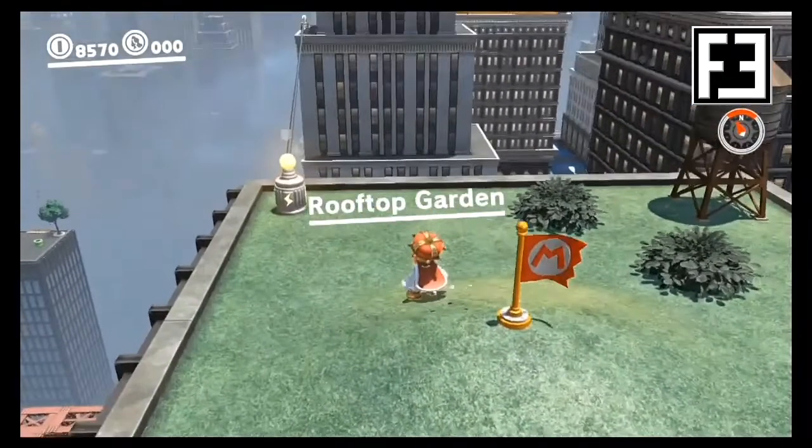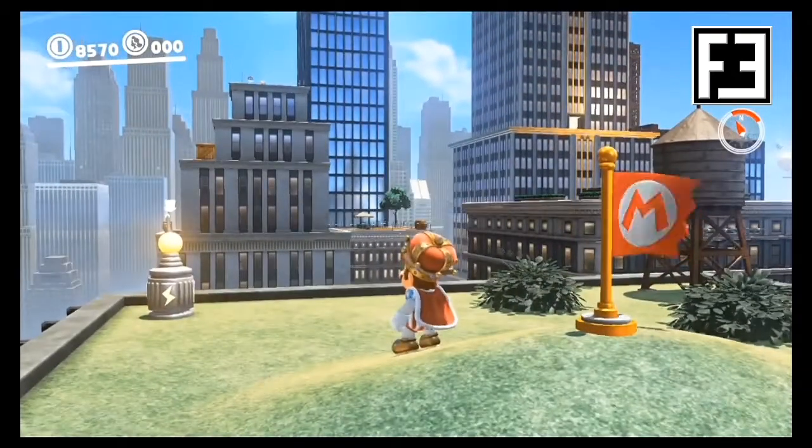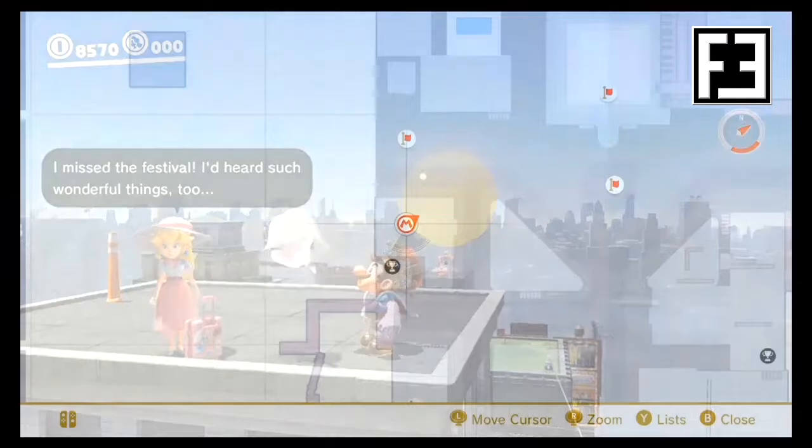Next, in the Metro Kingdom, starting from the rooftop garden, take the electrical wire to the building on the left. Hop onto the cone, fling yourself up, and now make your way up the series of boxes, and we'll find Peach at the top of the building.